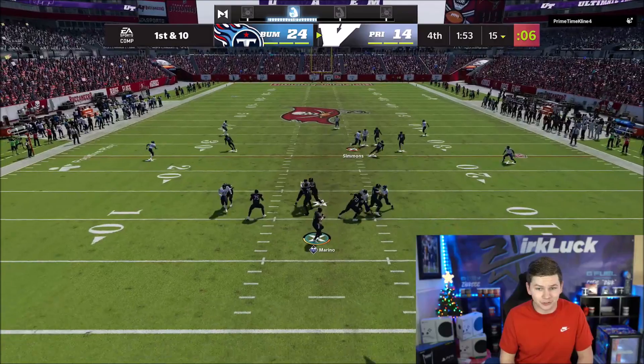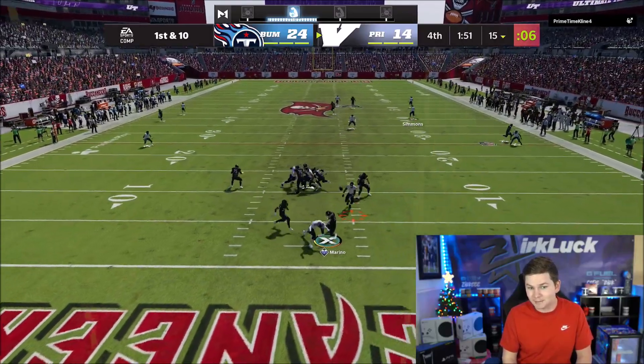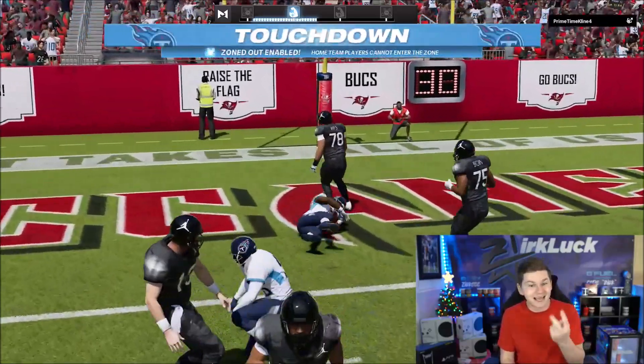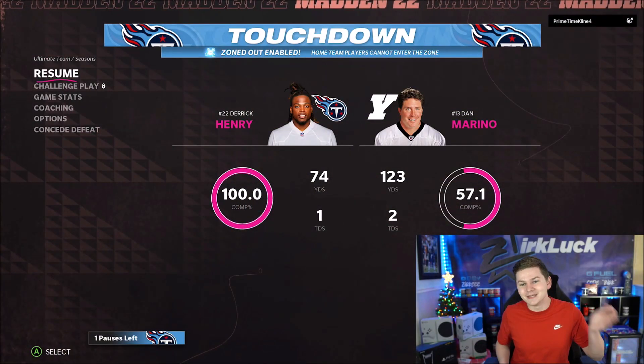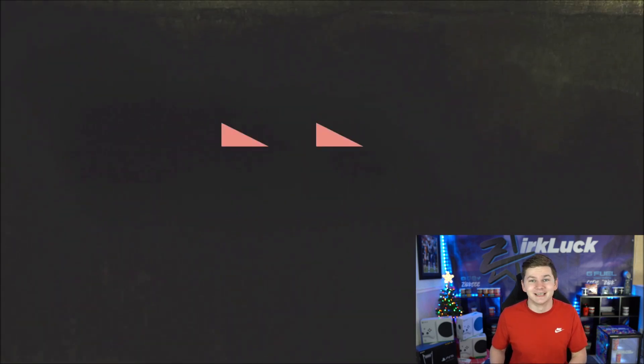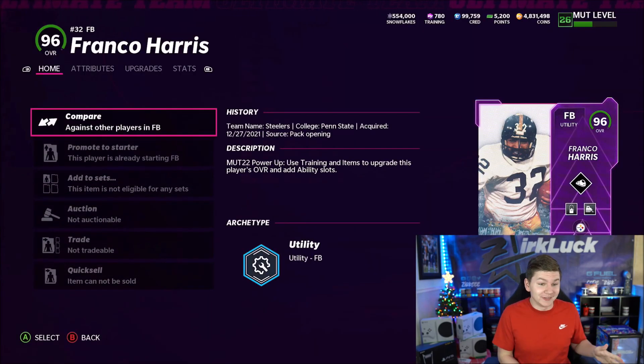With only a minute and 55 seconds left, he's just looking to go deep — and we get pressure from Micah Parsons with his second pick six. With that being said, that is going to be the end of the game. Micah Parsons — two pick sixes. That was definitely quite the gameplay.